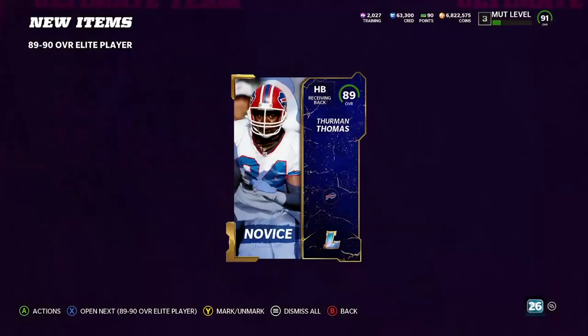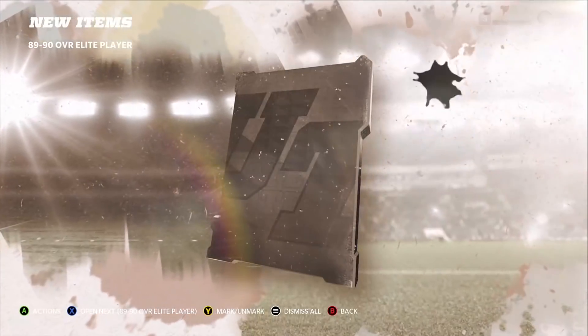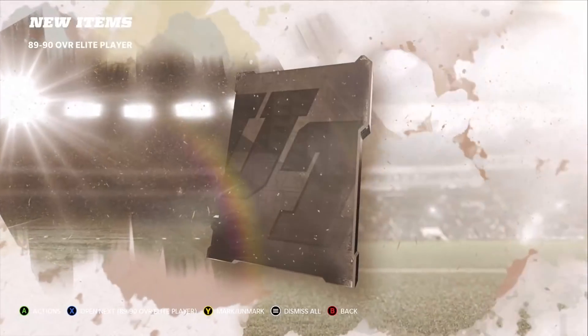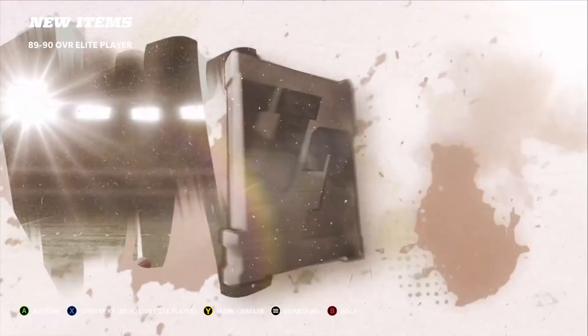We start this video off just ripping packs — what better way to open a video. We get a Christian Okoye there. We're getting a lot of 90s so we're going to make some points. I think that's a Campus Hero — that's an 89. And then we have another legend here, 90 Mel Renfro. That's definitely getting sold.